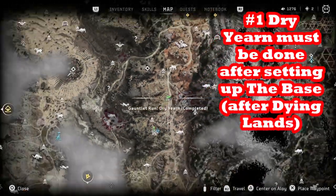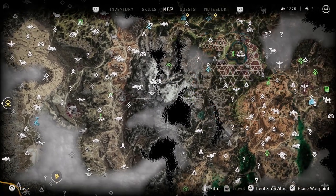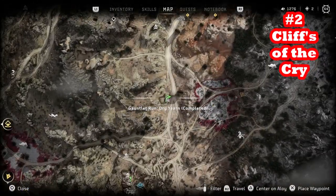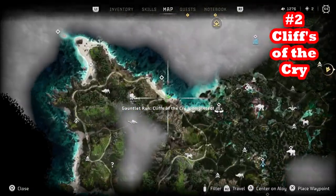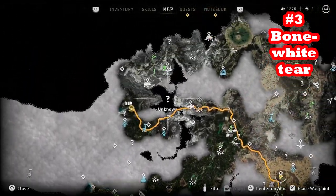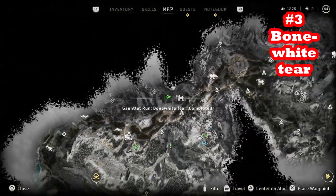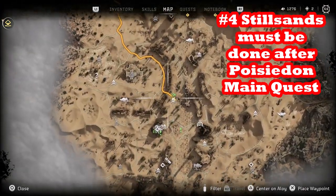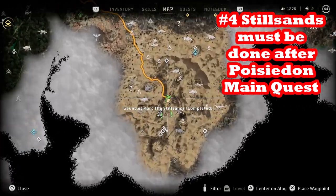The four gauntlet runs in order are: Dry Yearn, then Cliffs of the Cry, then Bone White Terror, then Stillsands. Dry Yearn is close to the base. Cliffs of the Cry is on the southwest side near the beach. Bone White Terror is up north in the northwest. And Stillsands is down in the south in the middle where the former Las Vegas is — but you have to do the Poseidon quest there before you can do Stillsands.